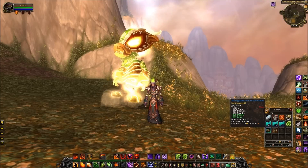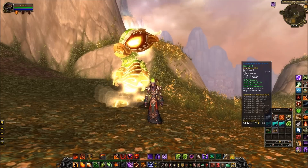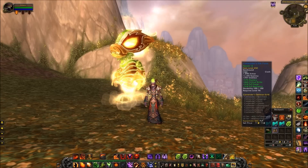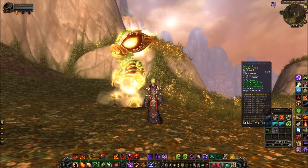So it's just now: strength, stamina, dodge, parry — and here's a little bit of PvP stuff — mastery, crit, PvP power, PvP resilience. Now these are low-level bits of gear.